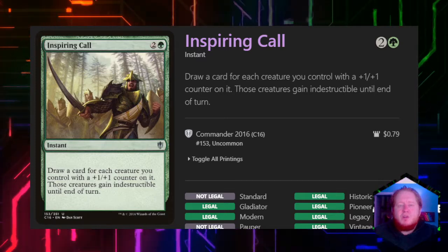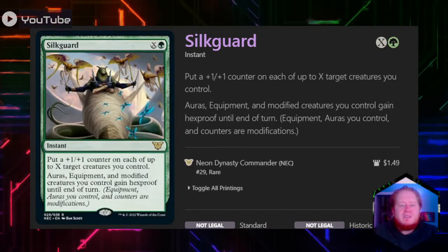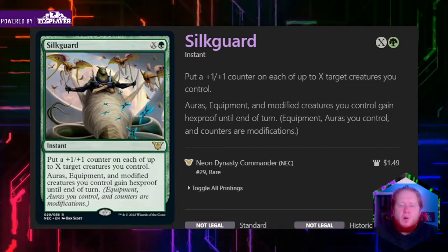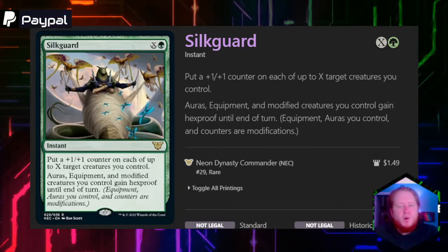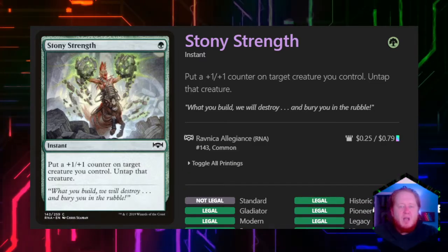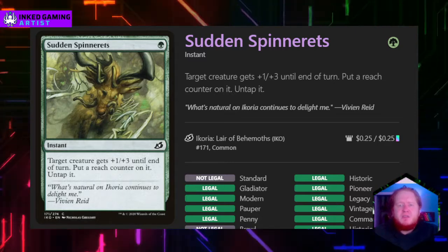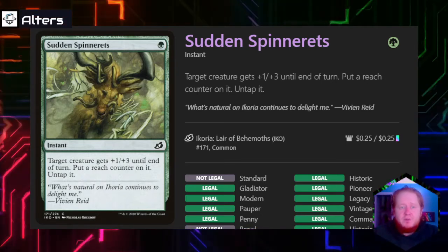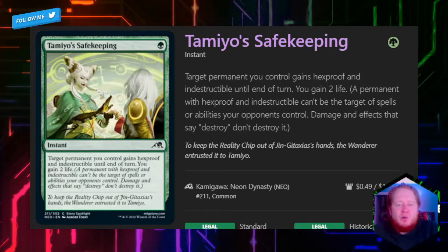Inspiring Call for two and a green lets us draw a card for each creature we control with a +1/+1 counter on it, then makes all of those creatures indestructible — great protection for our entire team. Silt Guard for X and a green puts a +1/+1 counter on up to X target creatures we control, and then Auras, equipment, and modified creatures all gain hexproof till end of turn. If we have the mana, we can also pump our entire team. Stony Strength for one green is another copy of our signature spell in the deck — we put a +1/+1 counter on target creature and untap it. Sun Spinneretz gives target creature +1/+3, puts a reach counter on it, and untaps it — sometimes just blocking flyers is really important. Tamiyo's Safekeeping gives target permanent we control hexproof and indestructible till end of turn, and we gain 2 life.